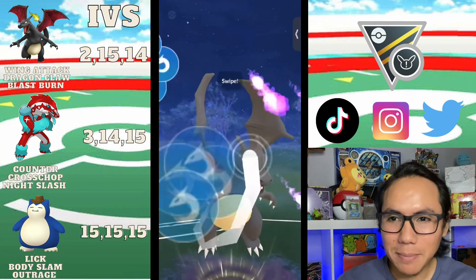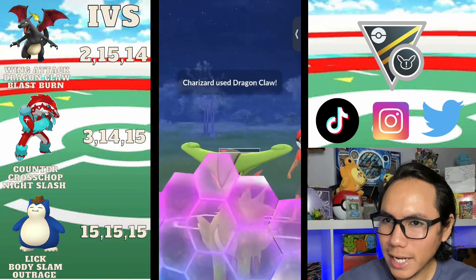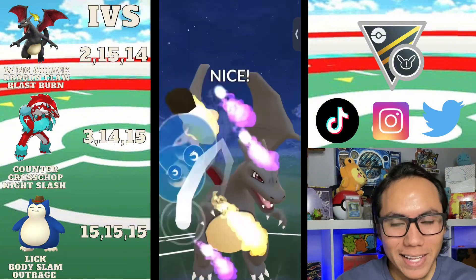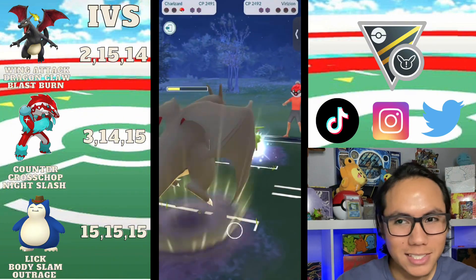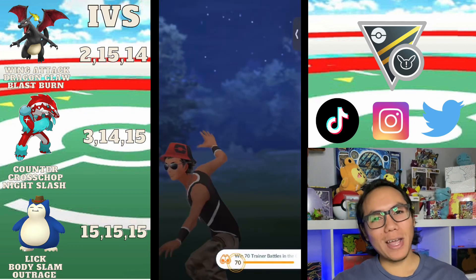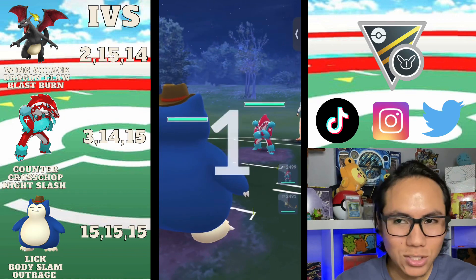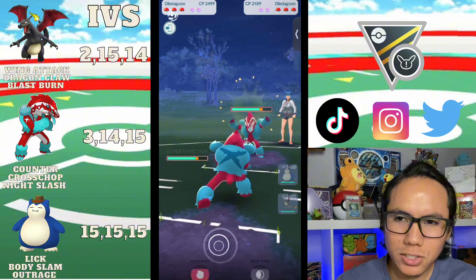We have two Blast Burns built, but I go ahead and use Dragon Claw because I know they're going to shield. We use the Dragon Claw right there and it seals the deal — we get the win, which we really weren't supposed to get. I'll be honest, the lag did help.